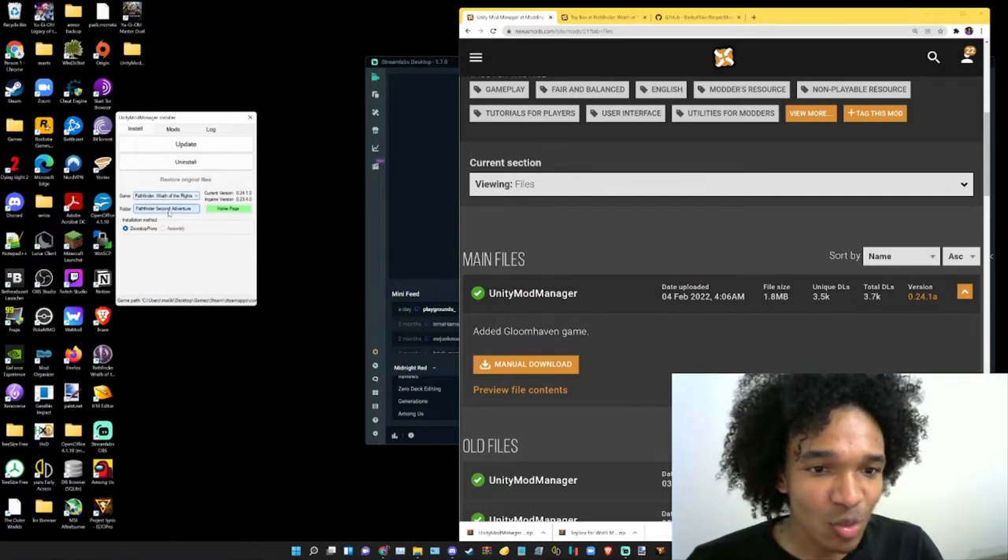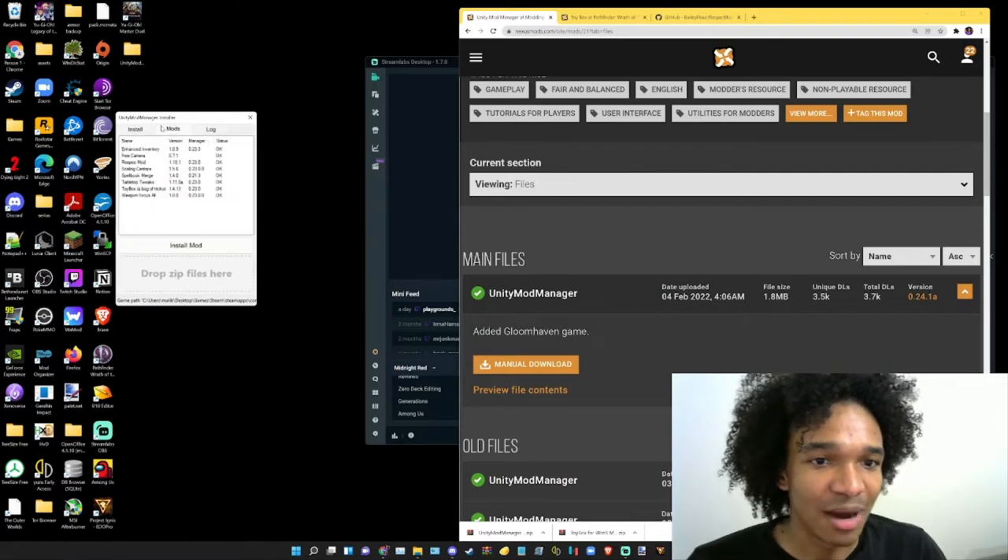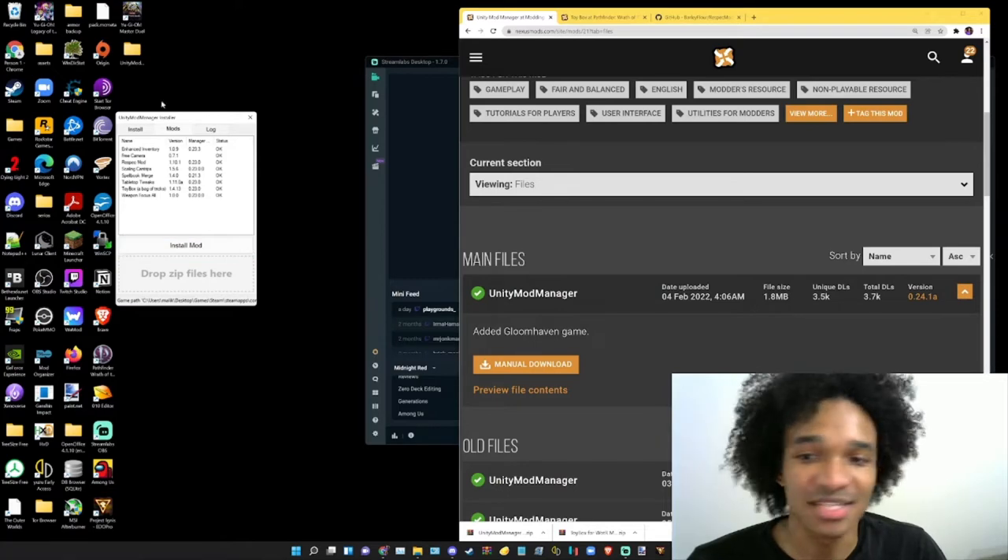Once you see Pathfinder: Wrath of the Righteous here, you know that Unity Mod Manager is installed. Here you can go to Mods. I already have all these mods installed for my Let's Play, so that's why they're already here. You shouldn't see anything there yet, and so now it's working right.